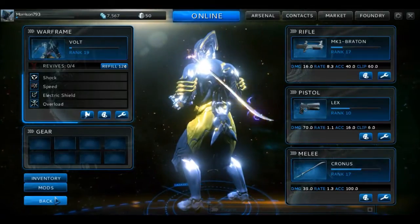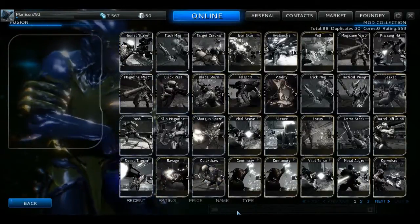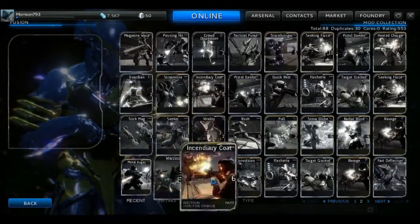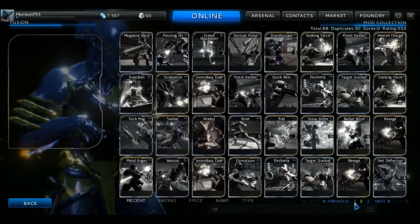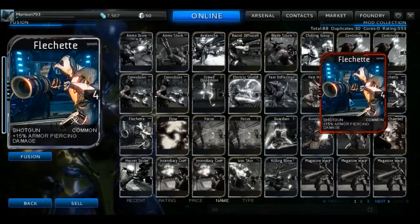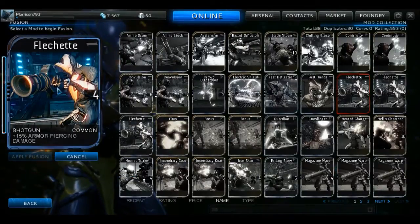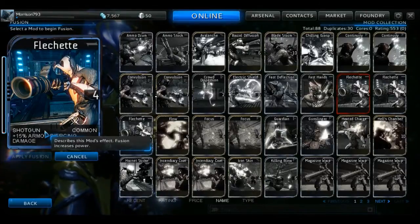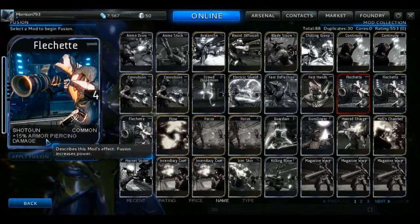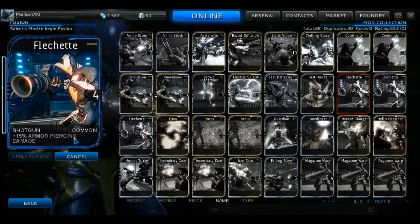Now for how to actually fuse a mod: you go into the mod list screen, hunt down whatever skill you want to level up — in this case Flechette — sort however makes it easier to find, pick the skill you want to upgrade, and hit Fusion. There's no combining of skills; it's just this skill's stats that will increase. So I'll get more armor piercing for shotgun rounds if I chose to equip it.